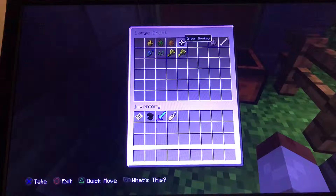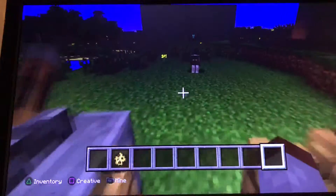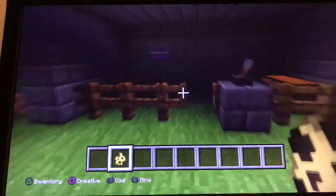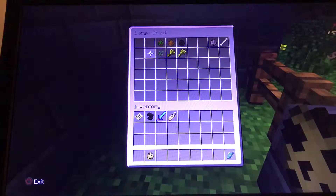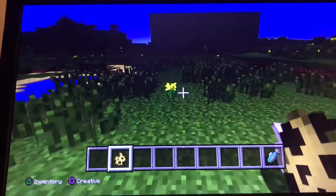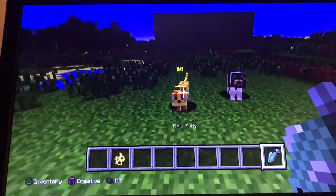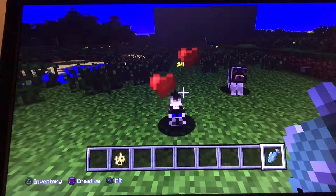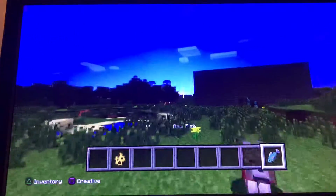Now if you're trying to get a cat, it's actually an ocelot. I forgot to get the fish — you need that item for it. So you get the raw fish and tame the ocelot, and it transforms into a cat. There it is — your cat. All you need is a raw fish to tame the cat, and that's it — easy!